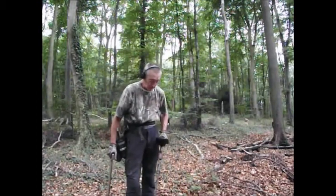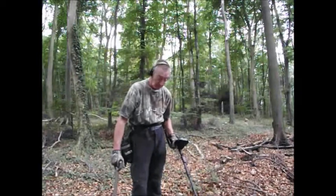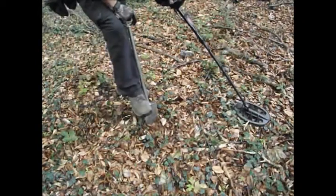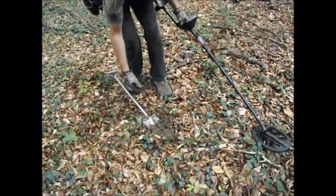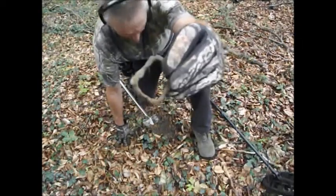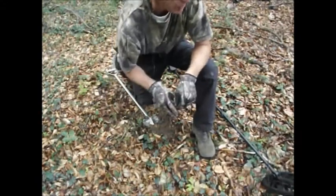We've got a decent signal down here — it's coming up at about 45 on the scale and it's only about four inches deep. Let's give it a dig and see what we've got. I can see it now — it's just an old belt buckle, only about four or five inches deep. It's another nice little find, so we'll pop that away, fill the hole in, and move on.